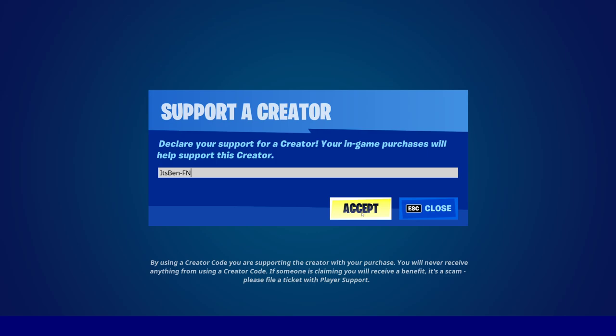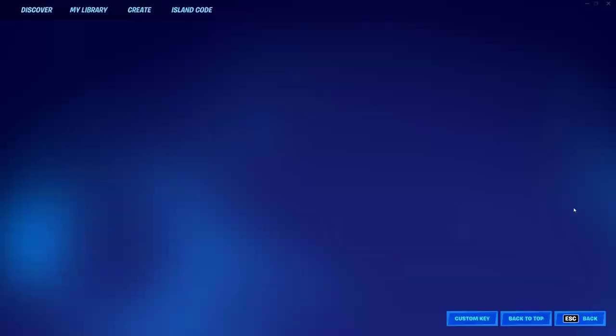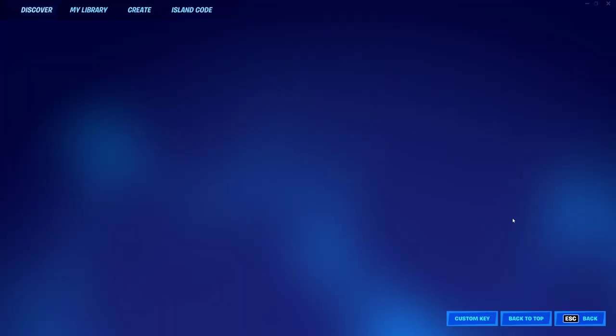And if you'd like to support me, be sure to use my code ITSBEN-FN in the Fortnite item shop, hashtag EpicPartner. But now I'm going to be showing you guys how you can go ahead and find these brand new golf carts inside of Fortnite.